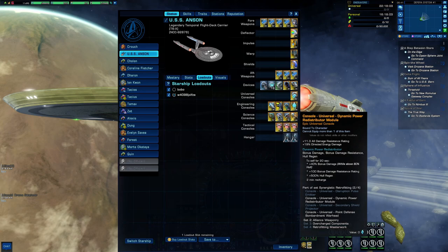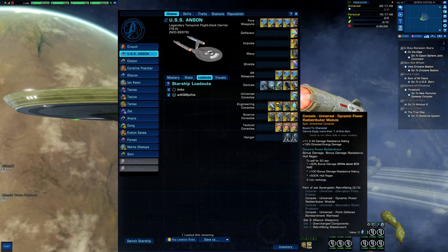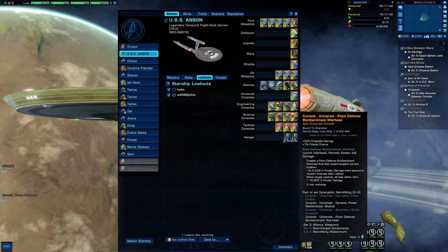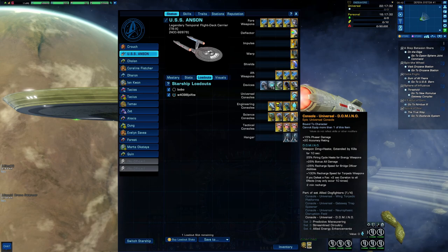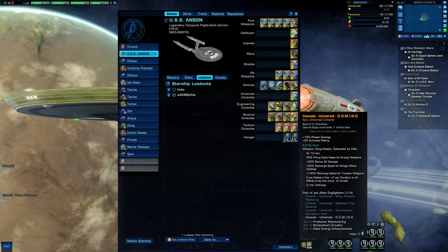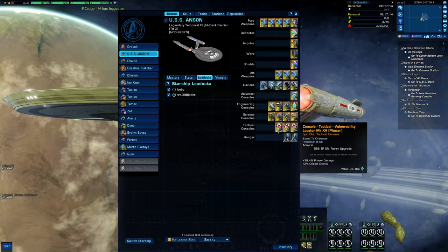The Dynamic Power Redistributor Module from the Atlas — we need to speak of it, it is so good. Damage resistance, energy damage, and it is also a nice clicky when you are in a pinch for some healing and 500 percent all regen. Then we have the Point Defense Bombardment Warhead from the Legendary NX, which gives projectile damage and critical chance. The Domino from the Bajoran Raider has so many good things going for it: phaser damage, accuracy rating, firing cycle haste bonus, all damage, bridge officer recharge speed, and torpedo weapons recharge speed.